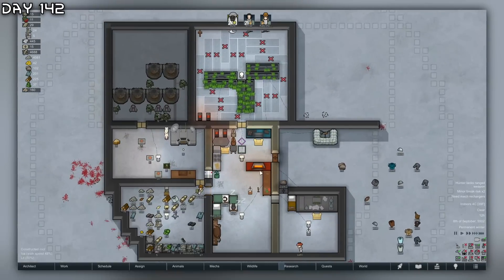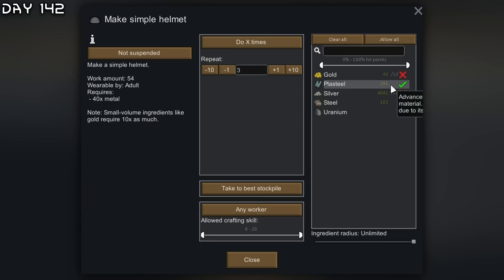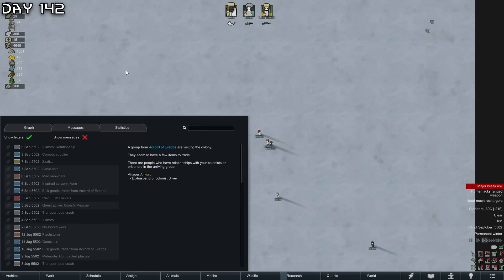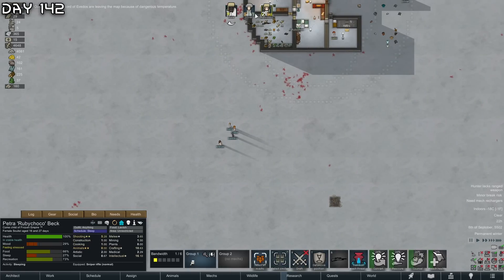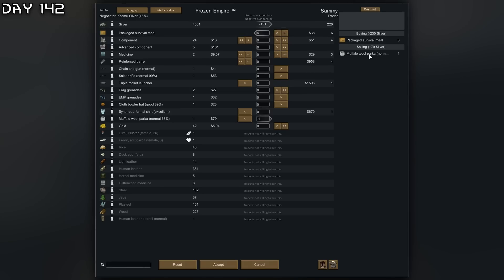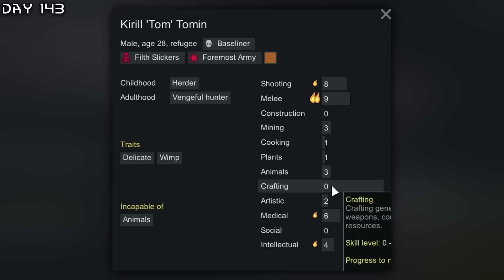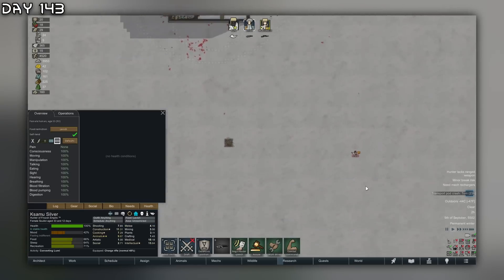One thing I can also make with this plasteel meteorite are plasteel simple helmets. Visitors - ex-husband of colonist Silver is in here. They're leaving because of dangerous temperatures. I decided to sell muffalo parka and buy package survival meals.